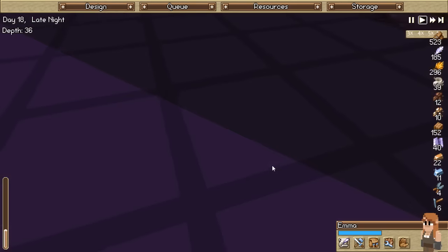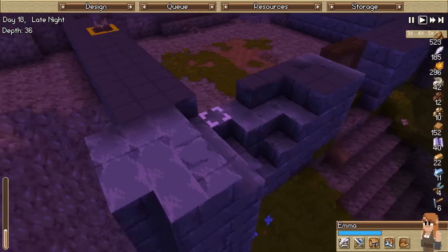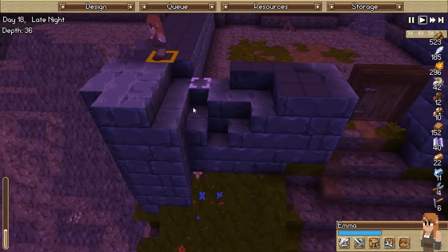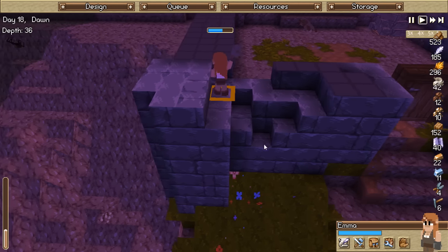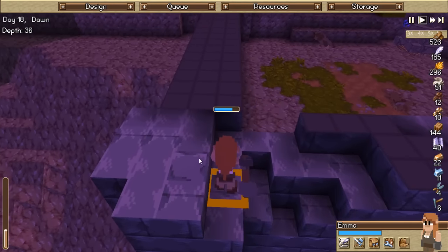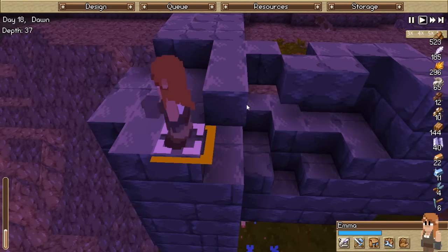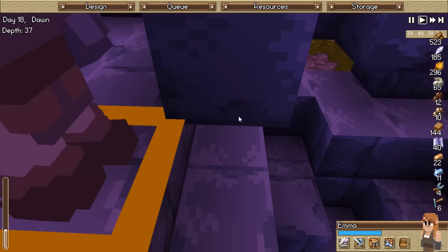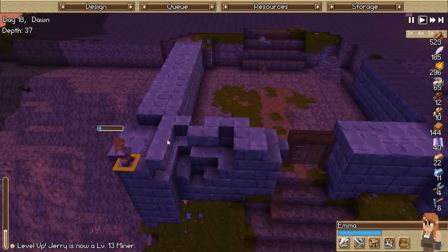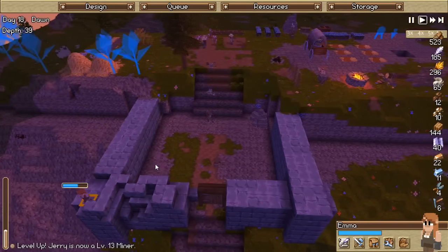Emma's doing some work - just like I thought, she is building the upper layer but for whatever reason will not build the lower layer. It's not like there's a tree underneath stopping it from spawning - I really have no idea what's causing that. Whatever, as long as we get that built we can assume someone just sieged us and all will be well with the world. That's what I'm going with.